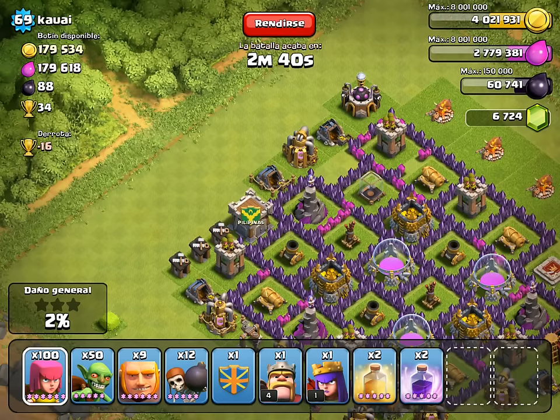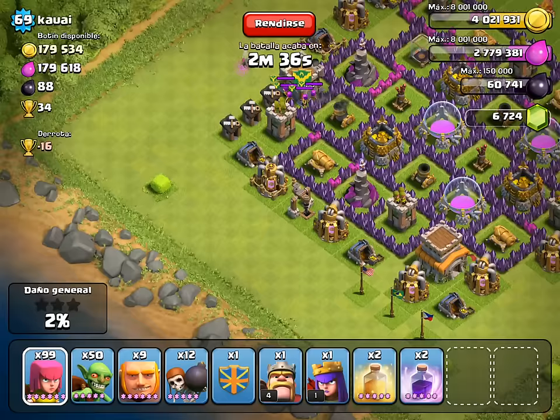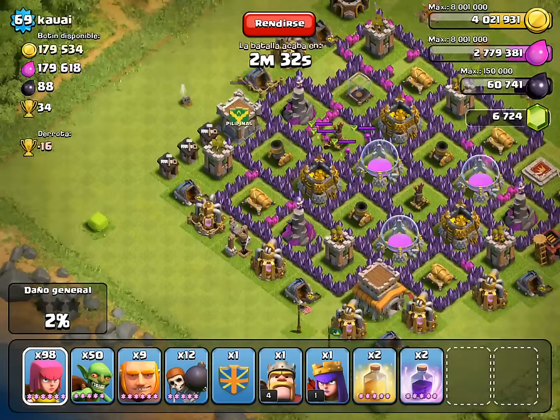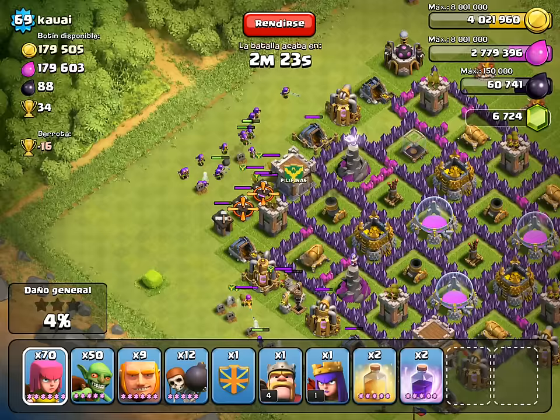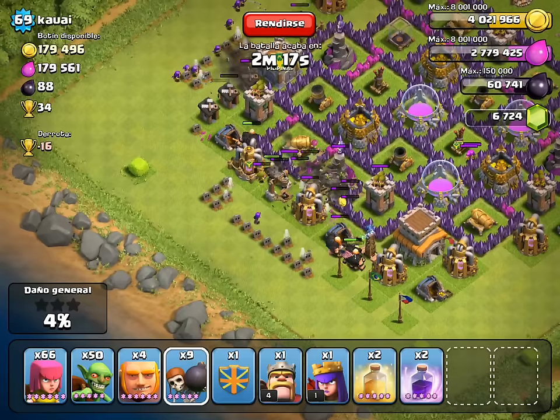I'm going to get rid of any castle troops, and we'll start them over there. I'm going to use this as the interface and send giants through. Where the hell did all my giants go?